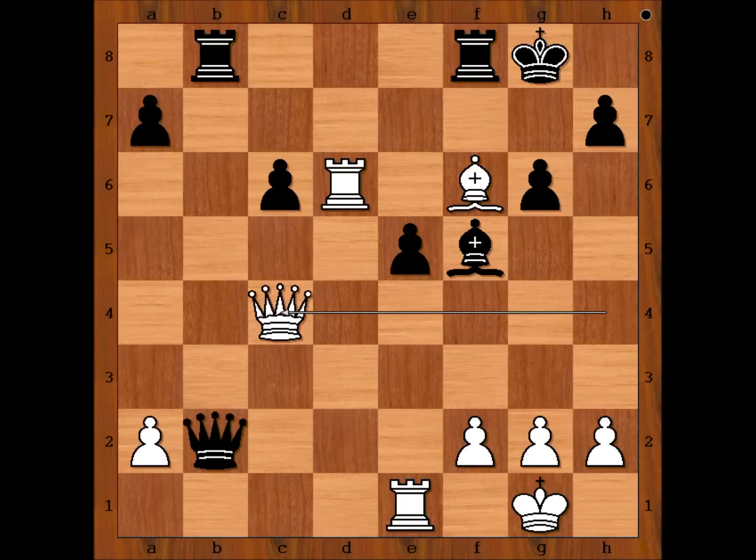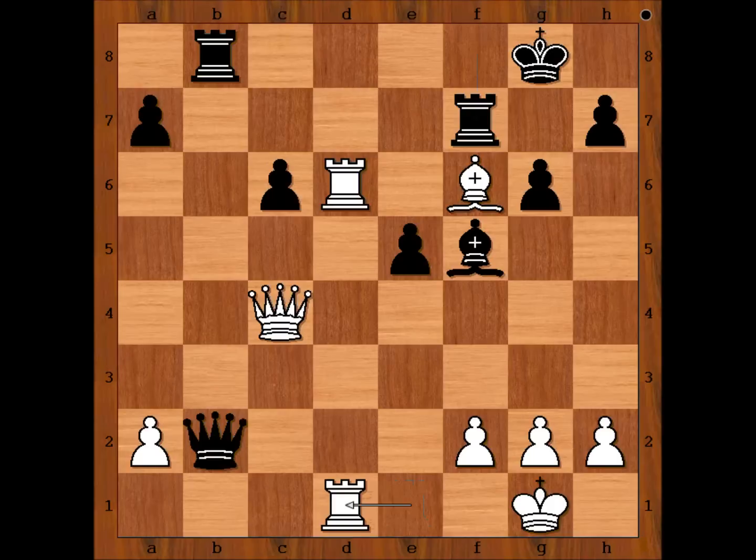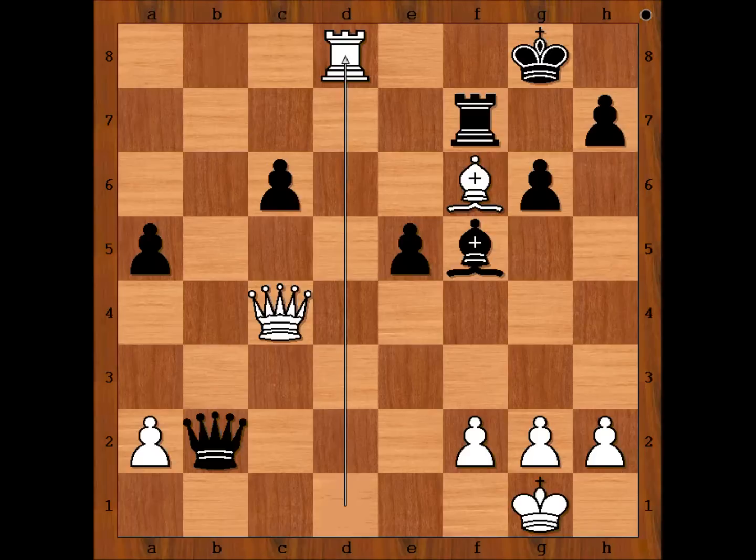Queen to c4 check, rook to f7, rook from e to d1. Can you see where the threat is? If black plays a random move, then rook to d8 check, rook takes rook, rook takes rook — checkmate.